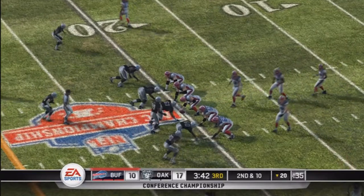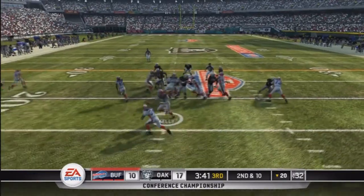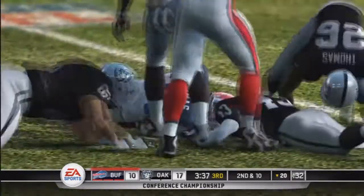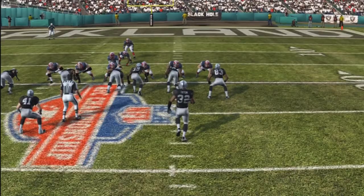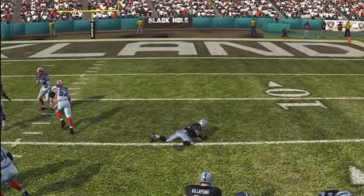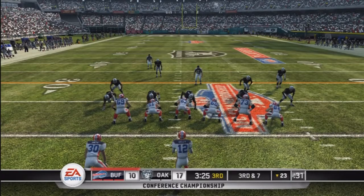So second down and 10, Kelly having a lot of work to do here. Down by seven, handoff left side to Thurman Thomas and he spurts forward to about the 23 yard line — another short gain for Thurman Thomas. I think if the Bills are going to have a chance to come back, they've got to get their run game going. He was able to make one defender miss but he's got to do a lot more of that.